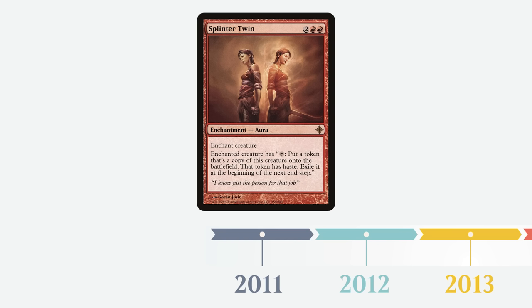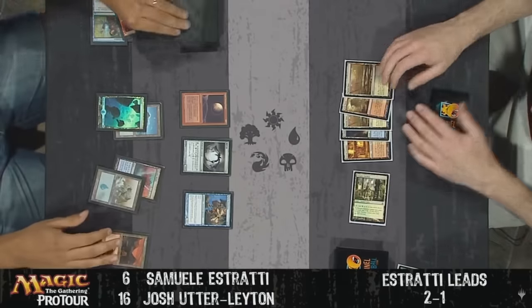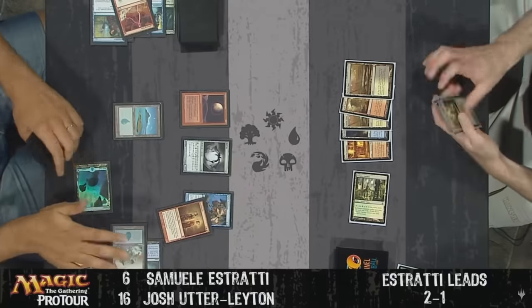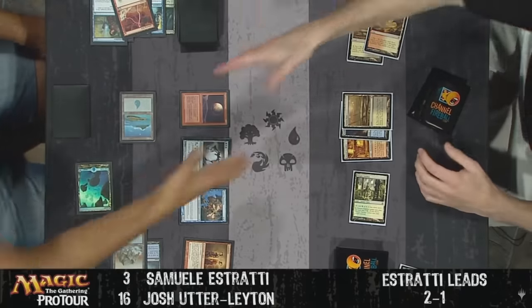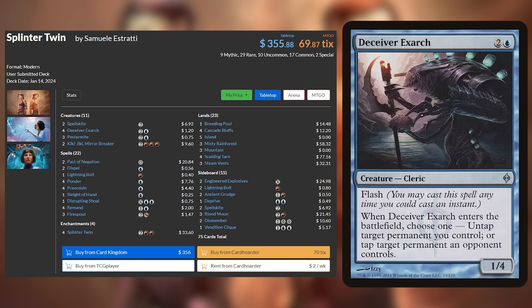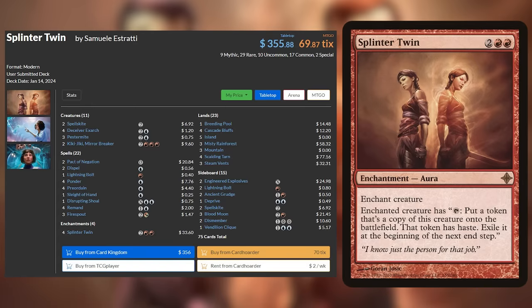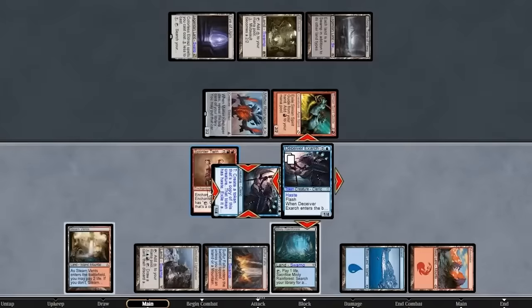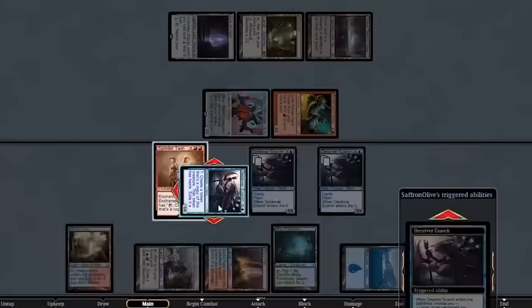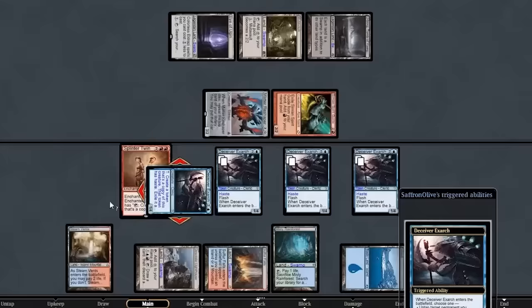2011: Splinter Twin. The first Modern Pro Tour took place in Philadelphia in September 2011. After three days of battling, the event concluded with Samuel Estradi's Splinter Twin combo deck taking down Josh Utterlainton's Countercat Zoo deck in the finals, staking Splinter Twin's claim as the first best Modern deck. The idea was simple: flash in a Deceiver Exarch or Pesterbite at end of your opponent's turn, untap, place Splinter Twin on your creature, and tap it to make infinite hasty attackers to win on the spot.